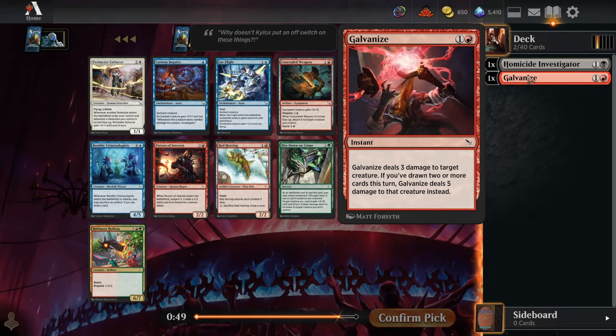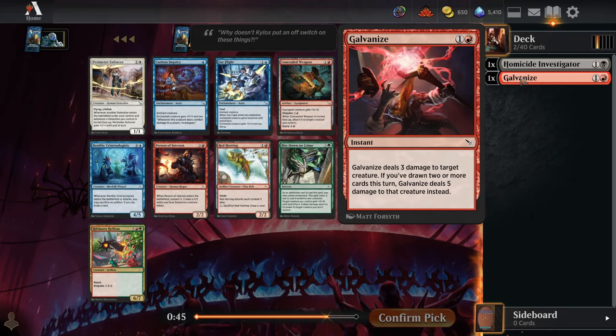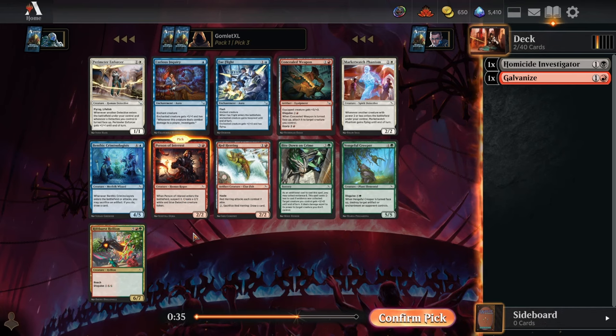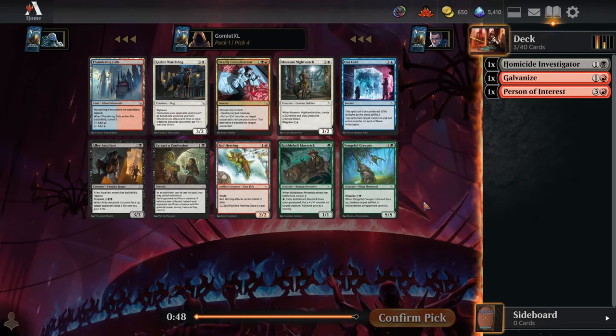It works pretty great with our clue tokens — we might be able to get with the Homicide Investigator, being able to up this to five damage. For pick three, one of the stronger cards in the pack is red — a Person of Interest — to keep us down that route alongside our Galvanize. Two bodies off one card is always nice; that's a pretty efficient way to get a lot of stuff on board.